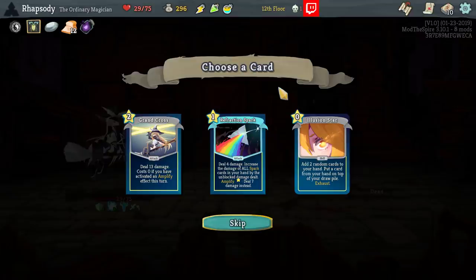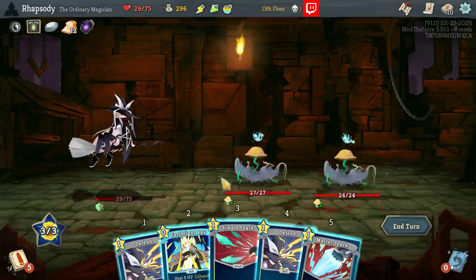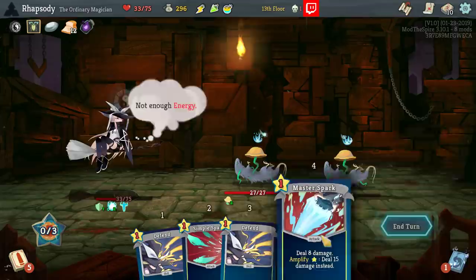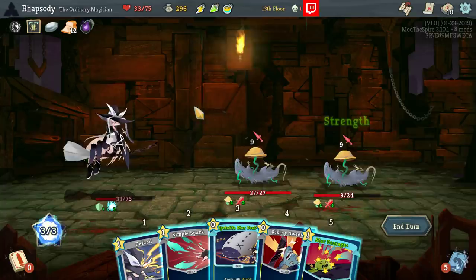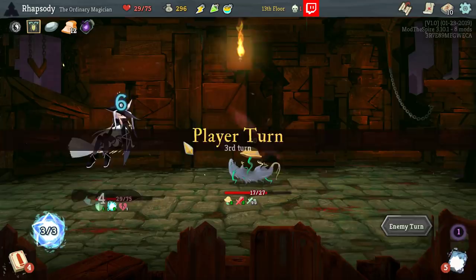Grand Cross — deal 13 damage, costs zero if you activate an Amplify effect this turn. Refraction Spark deals four damage; increase the damage of all Spark cards in your hand by the unblocked damage dealt. Amplify deals more damage. And Illusion Star — put two random cards into your hand, put a card from your hand on top of your draw pile, and it exhausts. Take none of those. I do want to go to the shop but I want to go to the Elite more.